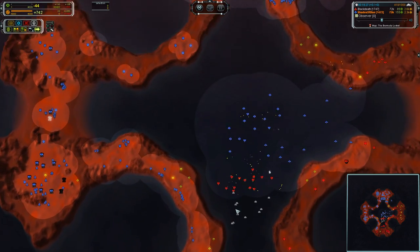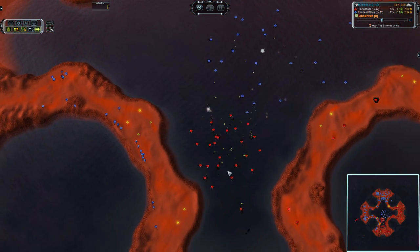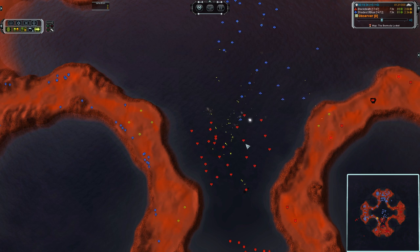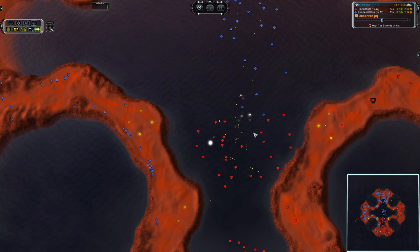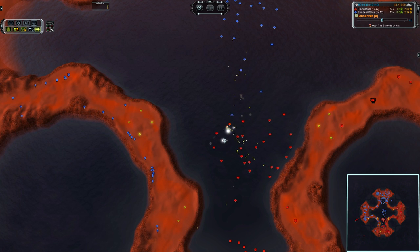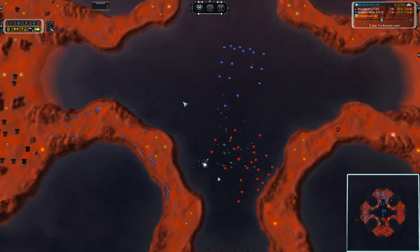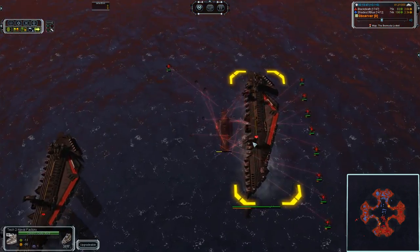He has decided that T2 land is not necessary. Since he's still at T1, that means he doesn't have any hovers, so he's going to have to build Navy or upgrade a T2 factory to deal with anything on the outside. If Black Death is able to get some units up, this could potentially be devastating for Shades of Blue, because he just won't have anything to deal with this mess.